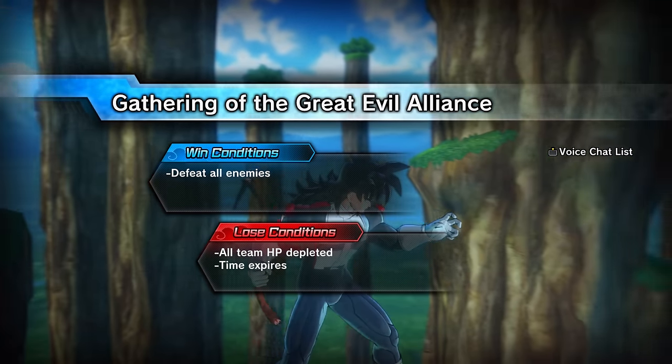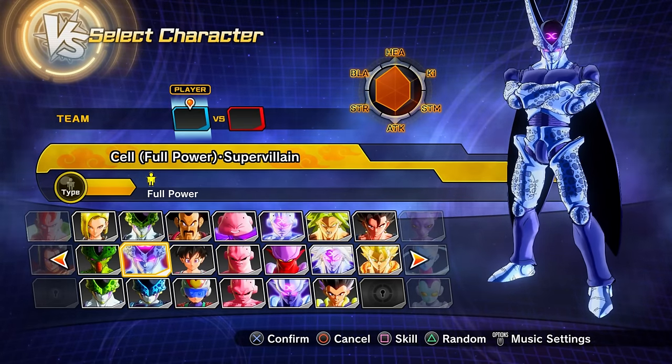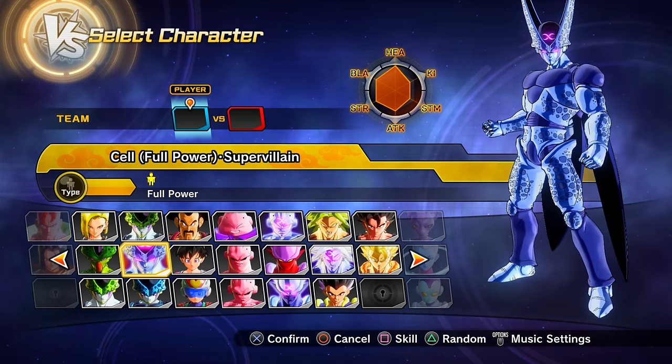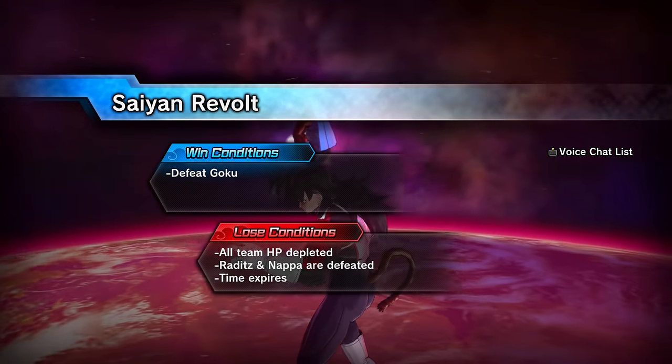Parallel quest 90 unlocks via story mode progression. Clearing it gets you Super Vinilis mode Full Power Cell.